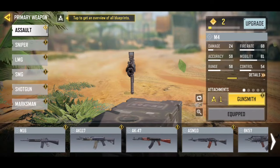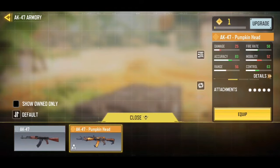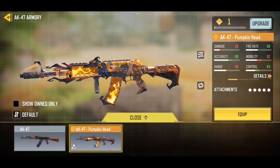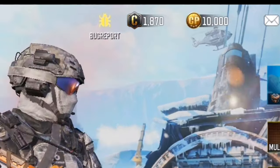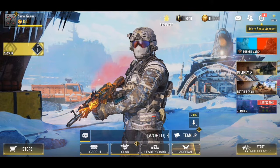As proof that we actually got these weapons for free, as you guys can see, I can put them in my loadout. This is the AK-47 Pumpkin Head that we got for free, and we can equip it in our loadout and just play with it. And as you guys can see, we also got 10,000 COD points in our account. Let's go ahead and hop into a match with this AK-47 Pumpkin Head.